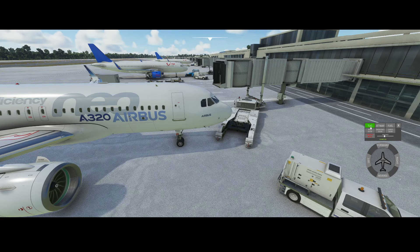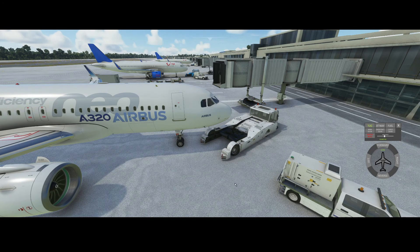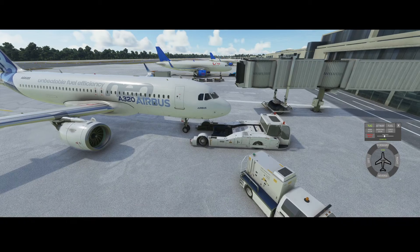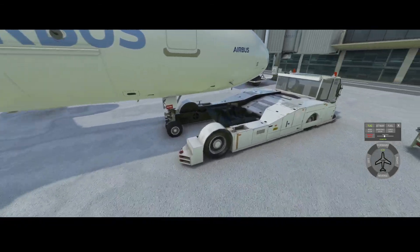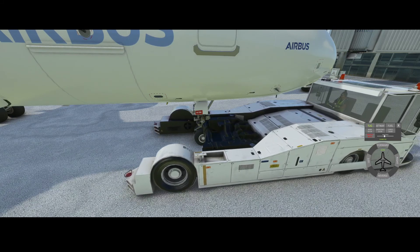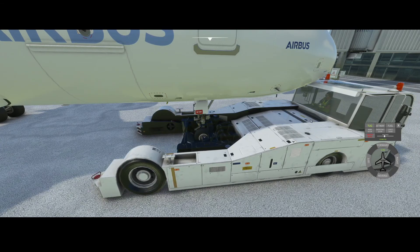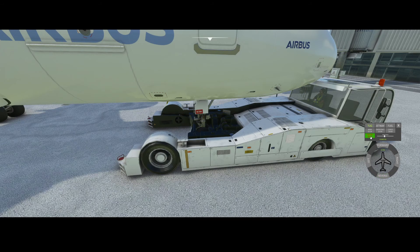It's time for the pushback. We're going to press tug, as you can see, and this is where the pushback truck will connect to the airplane. Once the pushback truck has connected, you need to press the reverse button because you want to be pushed back. If you don't do anything and simply remove the parking brake, the A320 will move forward.